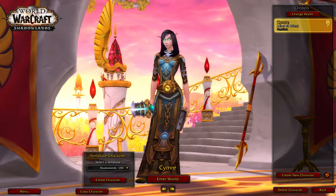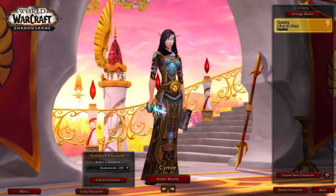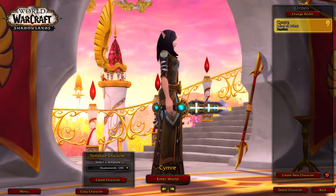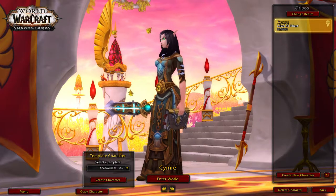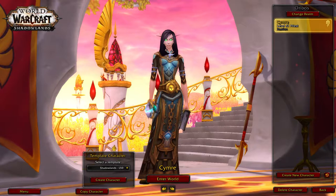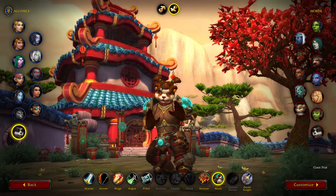Hey guys, so as a quick add-on to yesterday's video which went through the character customizations for the female blood elf — you can see my little enhancements which are the armbands and the neck piece — I added some shortened ears and a slightly pinker skin tone. So let's have a look at the other classes.